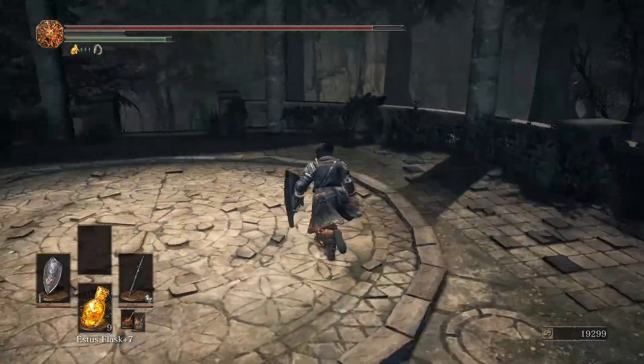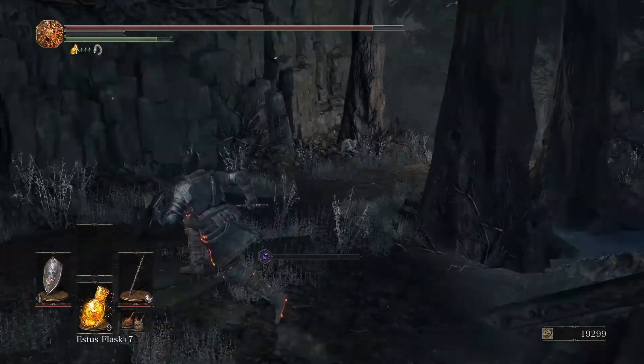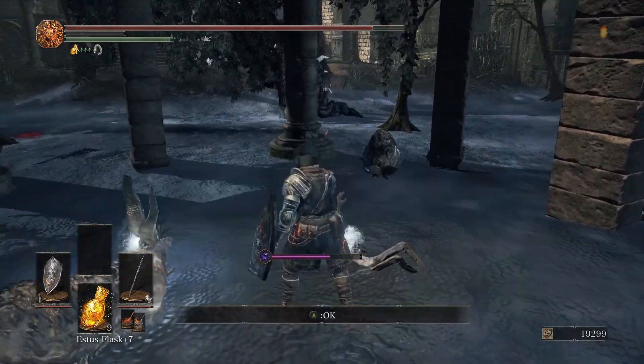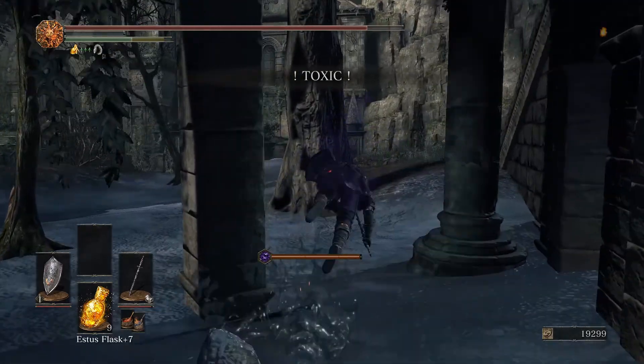Now I'm going to go underneath this platform. This is going to be some ninja gear — you're going to have the shadow set, shadow garb, and the claw. And this other thing is a black fire bomb. Stuff a ninja would have, I guess.